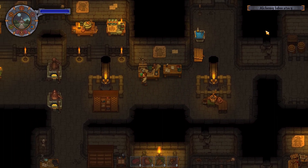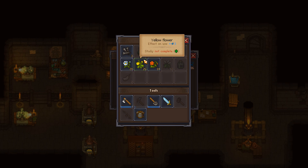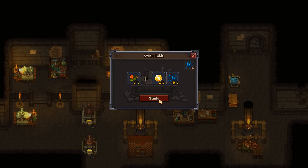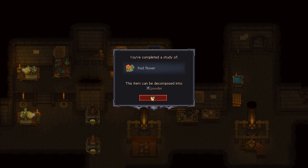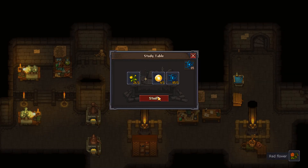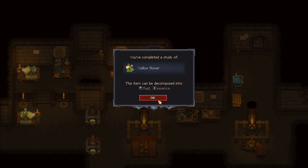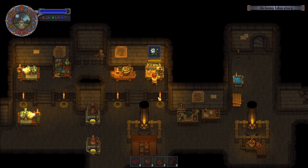Today I wanted to start out by seeing if I can... I did the hiccup grass but let's see what the red flower does. I want to decompose all the flowers or study them — so it's powder. And I'm doing this since I have a bit of an abundance of faith here, and these only cost one faith a turn, so it's quite easy.